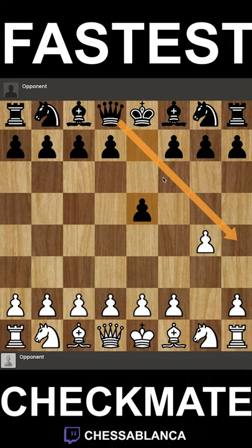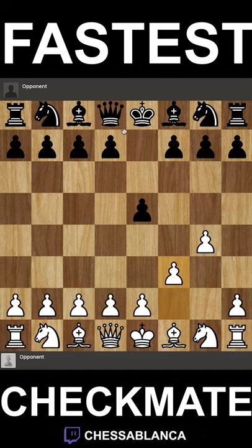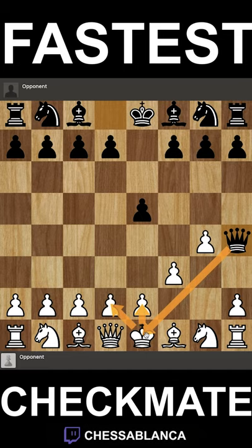Then in the second move, white literally has to play the worst move on the board, f3. And what this does is that it allows black to go queen h4 checkmate, as the king now has no squares to move to because of its pawns, and f2 is not available because of the queen.